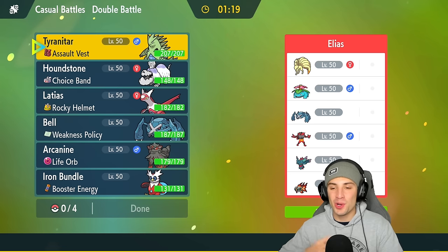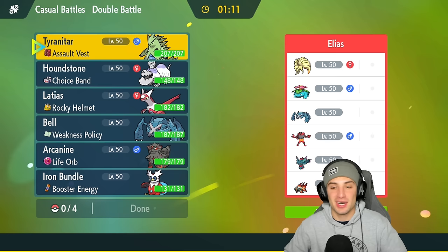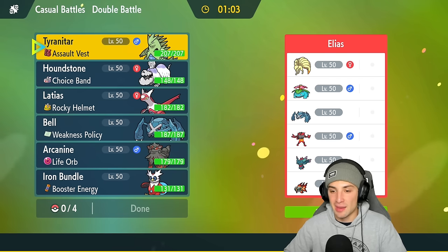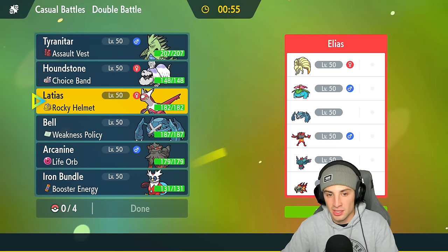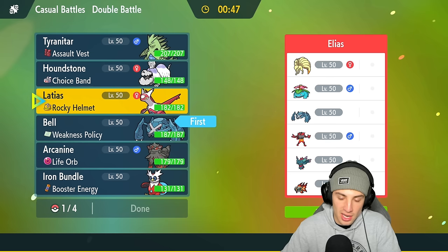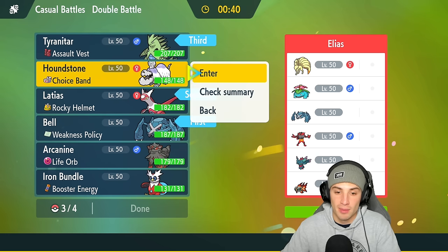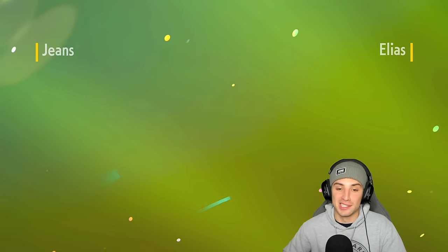Time for match two — we're going up against a Venusaur sun team. Chlorophyll will double Venusaur's speed and they can really get rolling. They also have Metagross just like us and Incineroar, who is going to be top tier when ranked gameplay comes out. Their final two Pokemon are Flutter Mane and Chi-Yu — an insane combo. For the lead I could go Latias and Metagross again. I'll bring my weather squad in the back end — should be a close matchup.